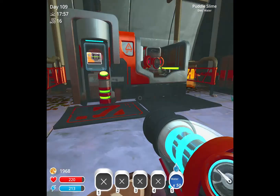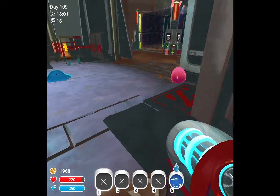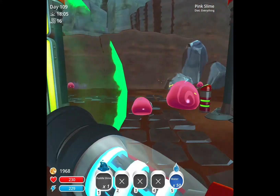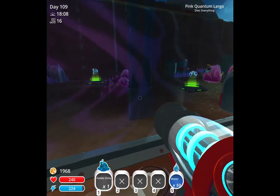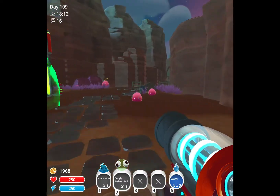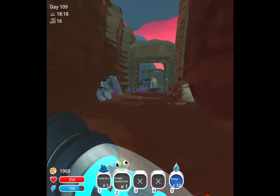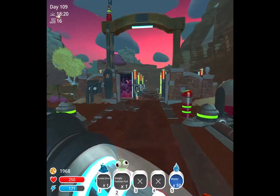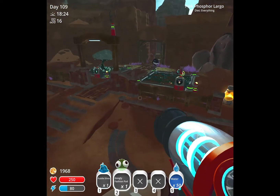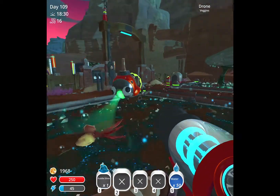I'm gonna put apiaries inside the moss blanket. I need a puddle slime — where are you? I need googly eyes. Wait — I've been gone this whole time and the drone is still working? That drone must be really slow. I'm gonna give you googly eyes. You look so beautiful!